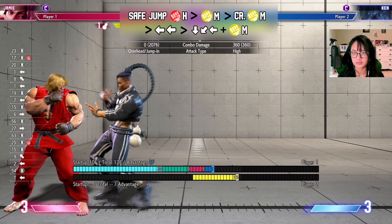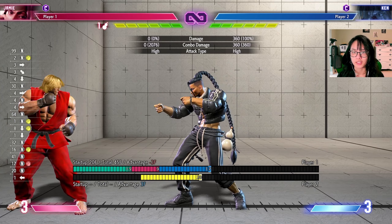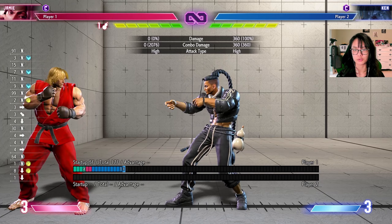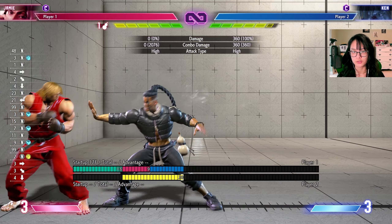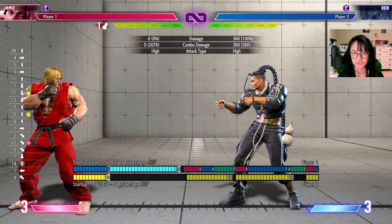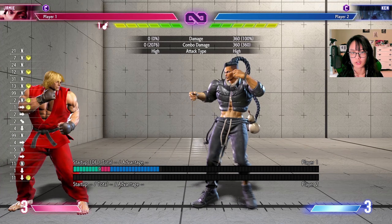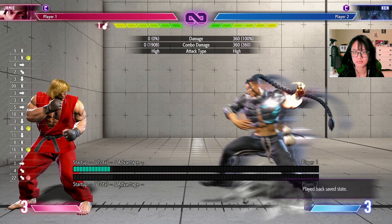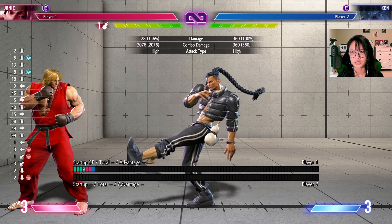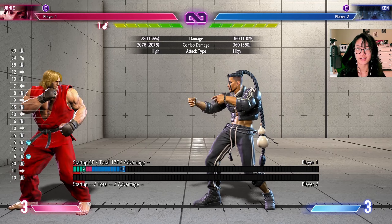He does the safe jump, medium punch, crouching medium punch, a backdash, and then a medium palm. By doing so, he's at a perfect spacing so that the opponent cannot light kick punish you — which normally, every palm you do can be punished by a light kick. But in this scenario, you can see it will whiff. You can then medium kick punish their light kick whiff if they do that. If they often try to light kick your palms, you can use this to trick them into thinking they can punish you, but in reality they can't.